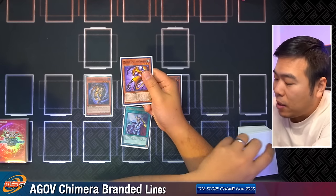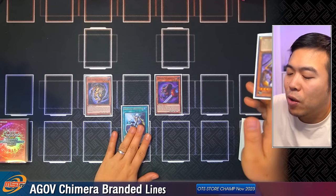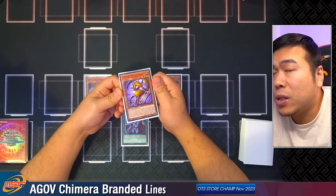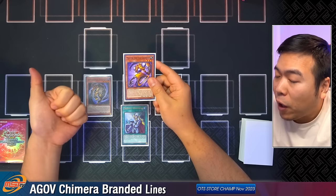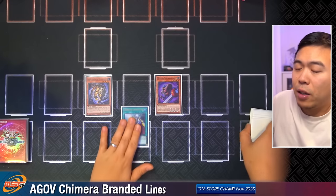Your Extra Deck and your Main Deck can still summon out alternative types away from Illusion. You only really summon out the alternative monsters during your opponent's turn, thanks to the Chimera monsters. And therefore this card is equivalent to a Preventer in Rescue Ace — because as long as you can put this into the Graveyard via Fallen of Albaz or Super Poly, you instantly get yourself another free monster. Let's take a look at the first combo line.